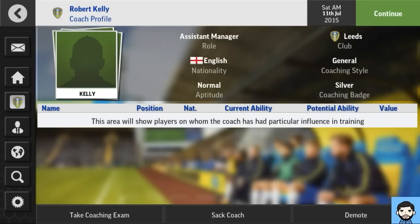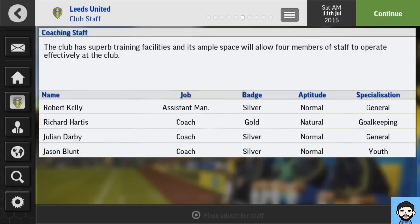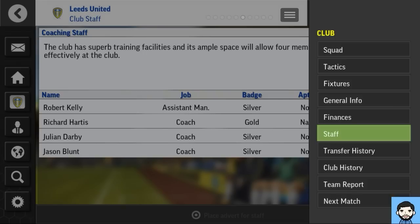New screen on Football Manager Mobile 2016 — the coaching scene. Robert Kelly is on screen. I can demote him if he's not doing the job I want as assistant manager, I can sack him, or make him take a coaching exam which promotes him from a silver coach badge to a gold coach badge. Richard Hat is already a gold coach badge, Julian Darby is silver, and Jason Blunt is silver — they can have their coaching exam taken. I can also place an advert for staff.